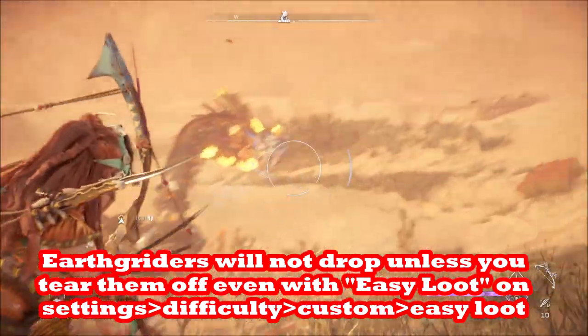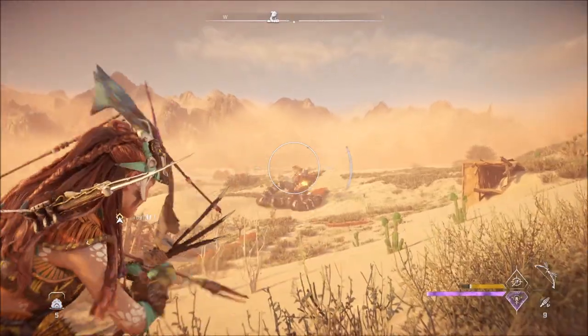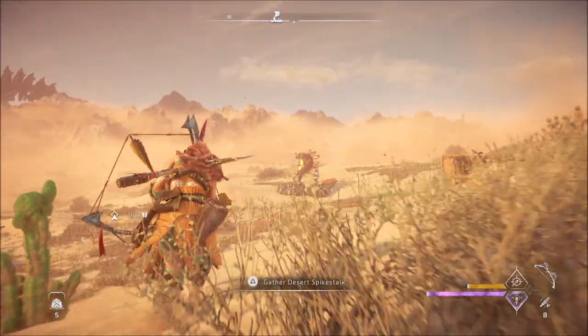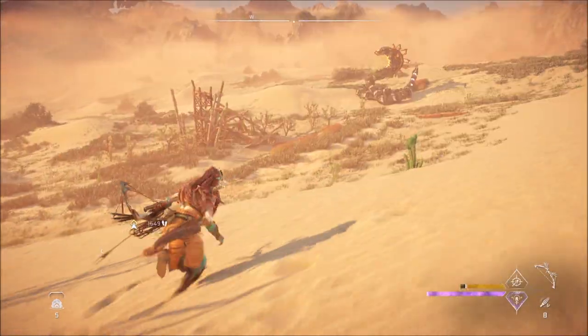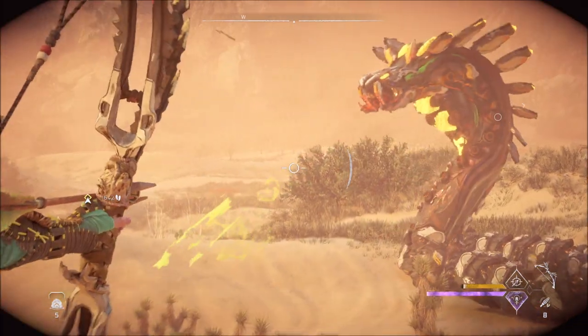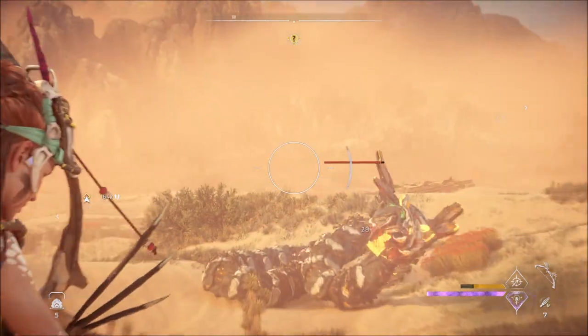That shot was no good — we're going to keep focusing on those yellow grinders. Looks like we got a shot. The nice thing with the tear precision arrows is you can see them blow up. We seem to be a little out of range, so we need to get a bit closer. He's fighting some Tanakh down there, so he hasn't noticed us yet — now he's noticed us.